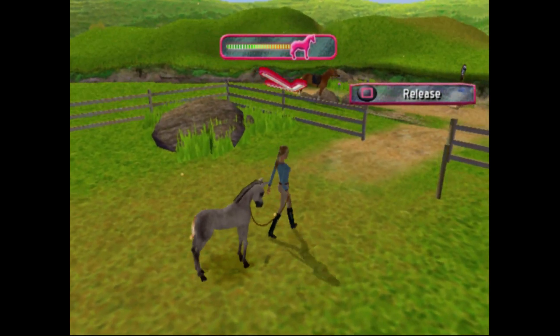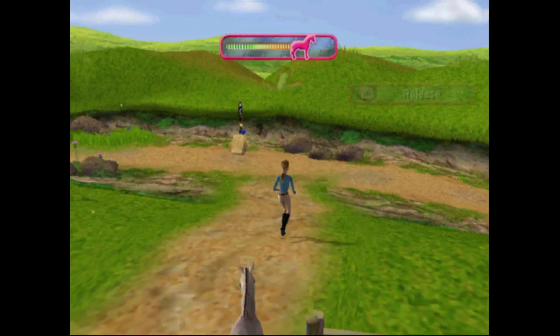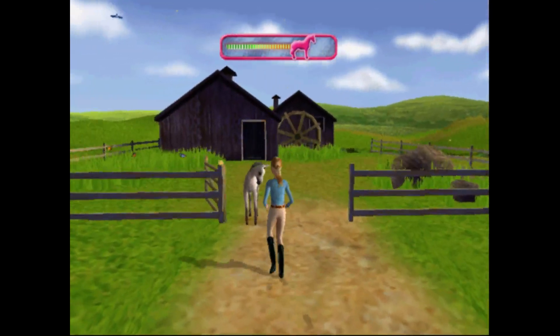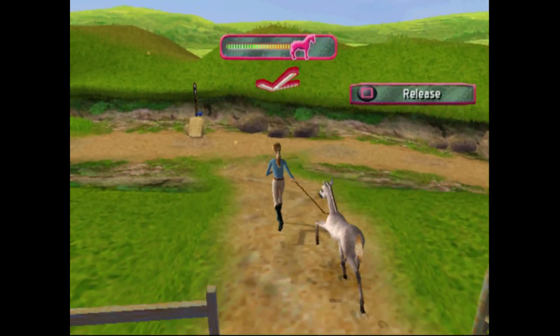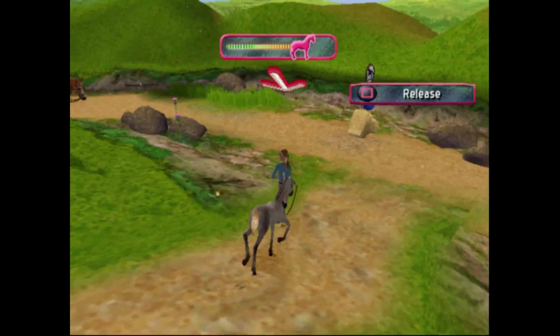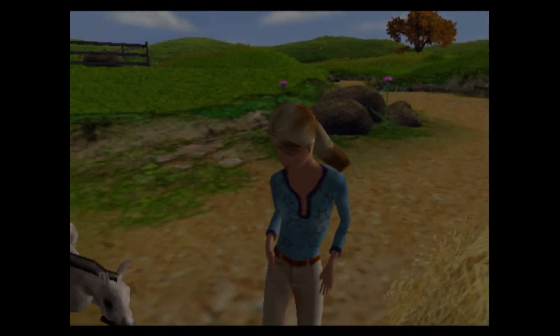That's another problem too — the foals a lot of times get disconnected from the rope, usually because you're too close to something. But hey — two foals down, just four more to go.